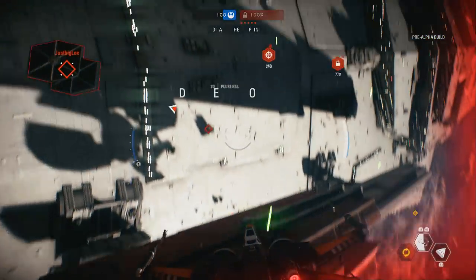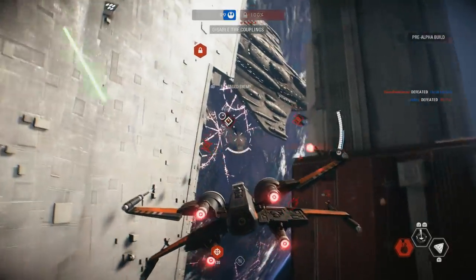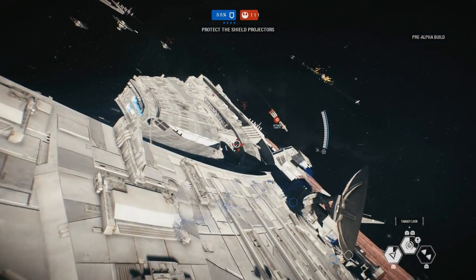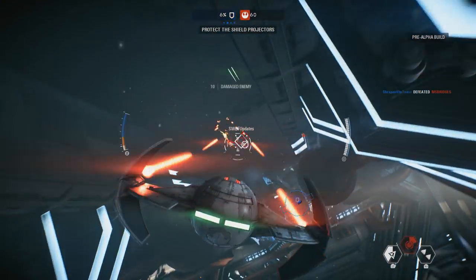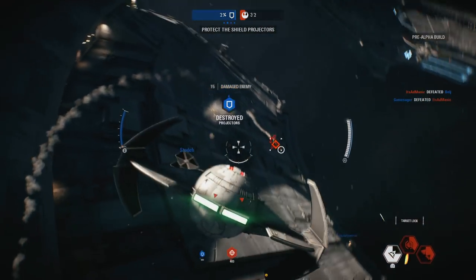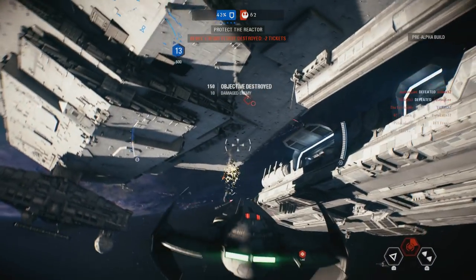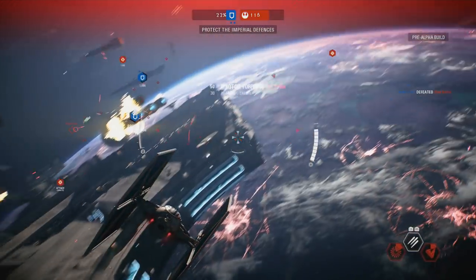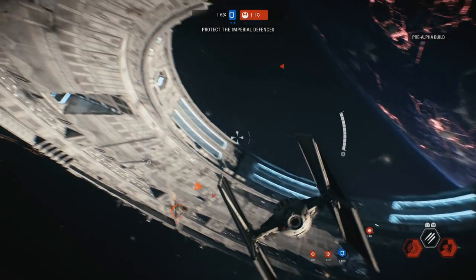The Star Destroyer's shields are offline. Disabled. Generators down — the dock is unshielded. Our defenses have sustained heavy damage, they can't take much more. Rebel reinforcements have arrived — Y-Wing bombers. Keep them from reaching the dock.